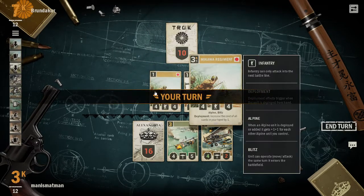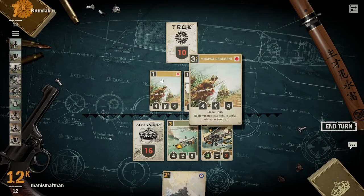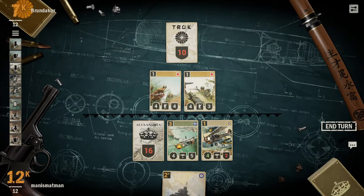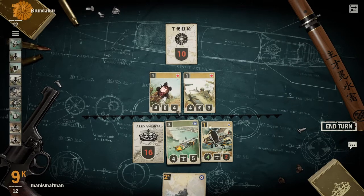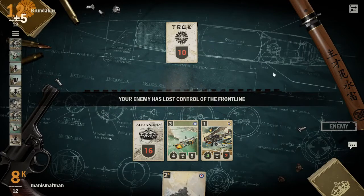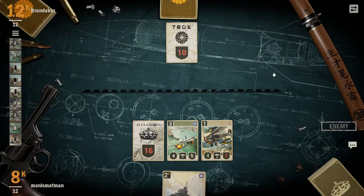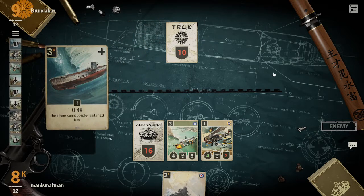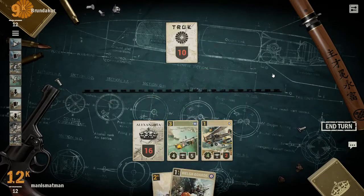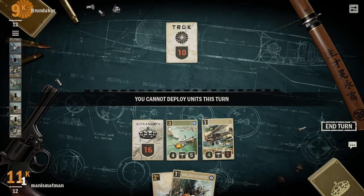Oh, Alpine - when an Alpine unit is deployed or added it gets plus one for each other Alpine unit. Since it's a bomber it doesn't take any damage, so I'm just going to hit their face. See, now he has one card each turn while I currently have two annoyingly hard cards to get off the field. That is a really good card - enemy cannot deploy units this turn. I can't use spells on that either, that's actually a really good card.